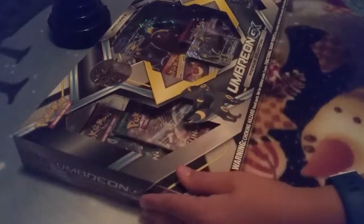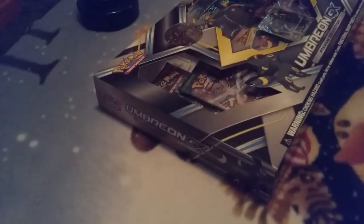Hi everybody, this is the Linda Portico Pact, and today we have the Umbreon GX Box, like we said we would open. Lucario is still here, he's going to open 3 packs, and I'm going to open 3 packs. We got to choose one of our choice already, so we picked Sun and Moon Base, and I picked Evolutions.